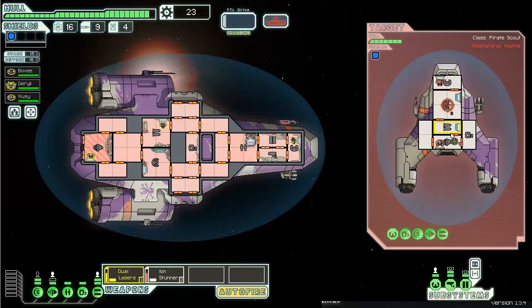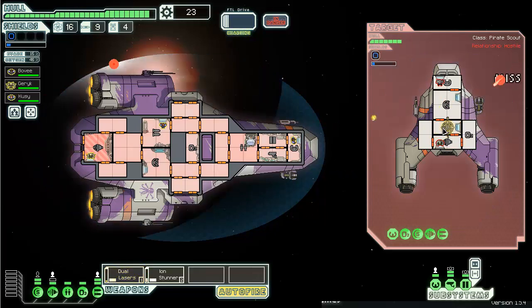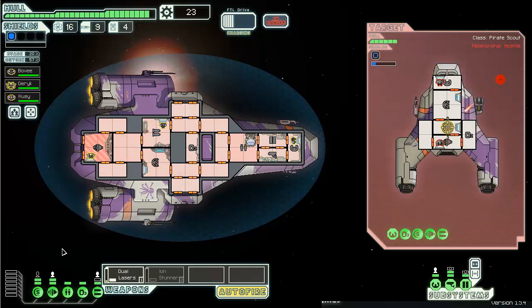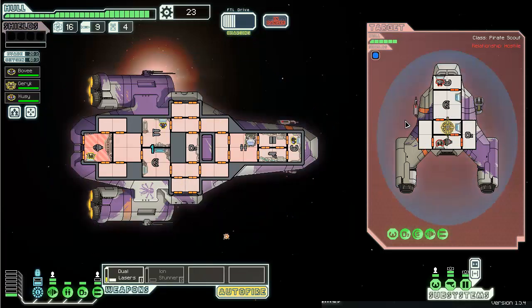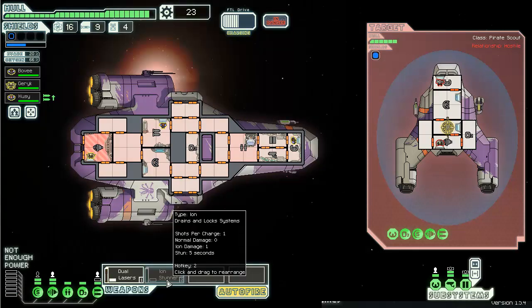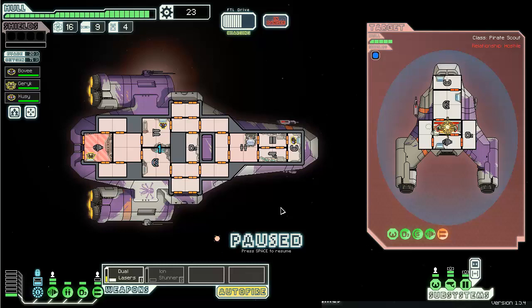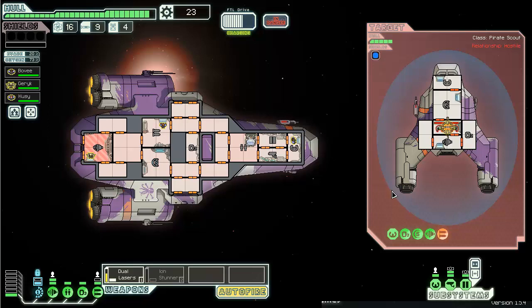He's got dual lasers too. I wish more of those were for sale. You are ionizing my weapons. My shields go down. I think my ion stunner is not back online yet. I put a fire in his room which is pretty nice. I do like that this starts out with level 2 sensors, just makes it all the more entertaining.